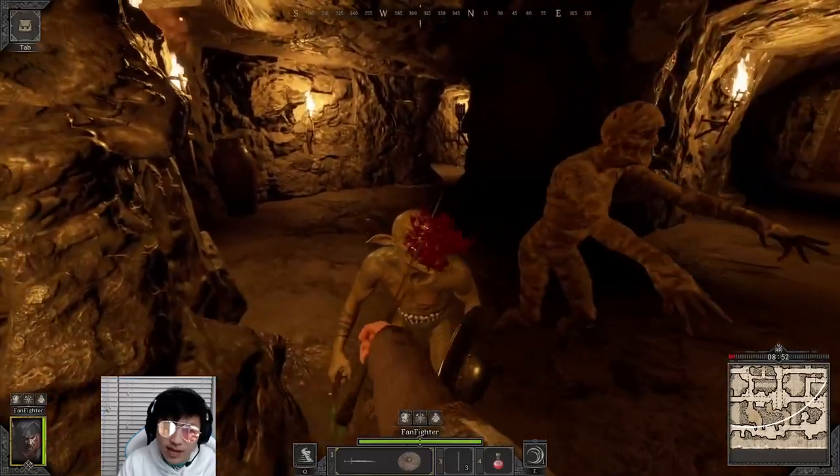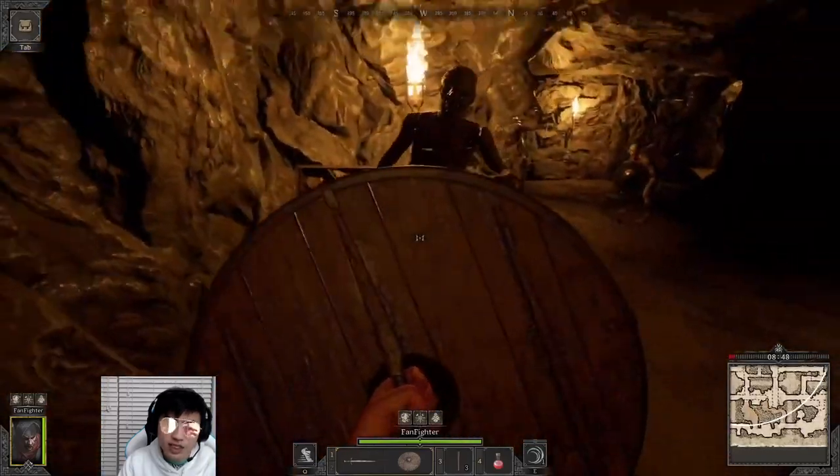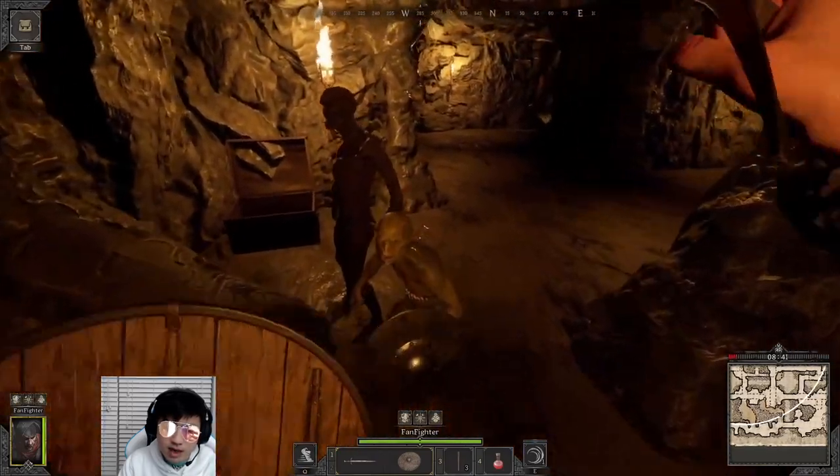You can see, starting right off the bat here with the warrior, I have the completely default gear that you start off with every round. And we're just slaying two of the monsters — a mummy and a goblin here.